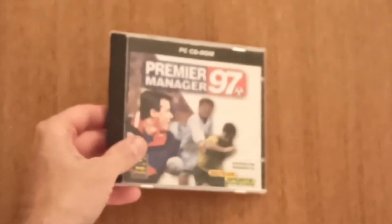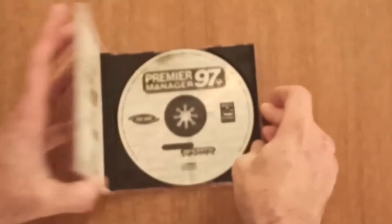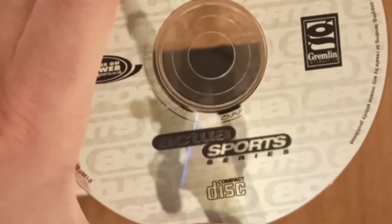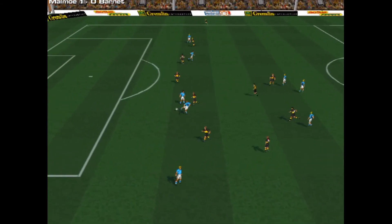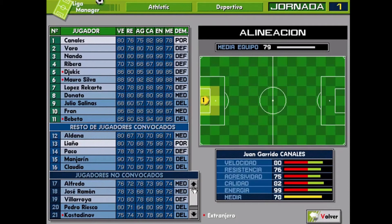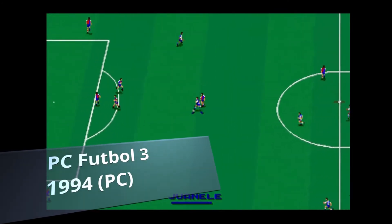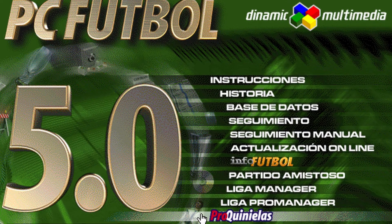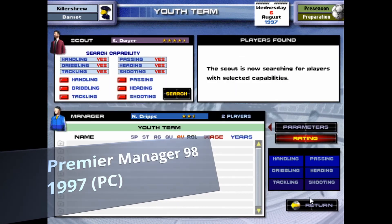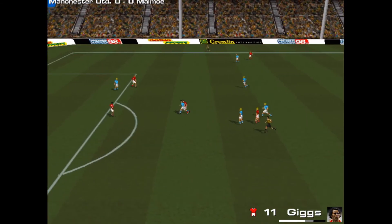Next up for Gremlin was the integration of Premier Manager into the actual sports series with Premier Manager 97. The PlayStation version still uses the Premier Manager 2 engine, but for the PC version they turned to a tried-and-tested product that never had an English translation before — Dynamic's PC Football series, the biggest football manager series in the Spanish-speaking world. For Premier Manager 97, Gremlin and Dynamic used PC Football 5. It's a good game in its own right: the UI is crisp and easy to understand, and the match engine is decent, even if it has some weirdness.